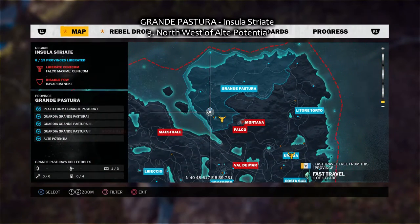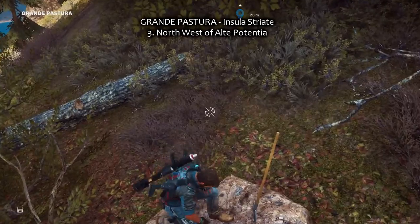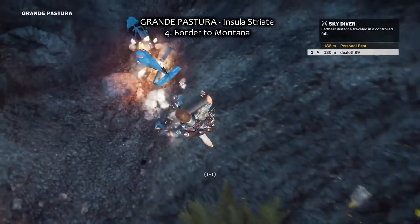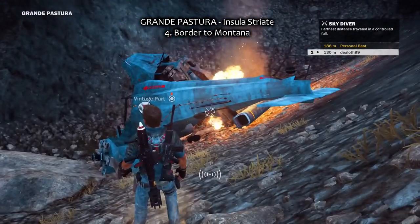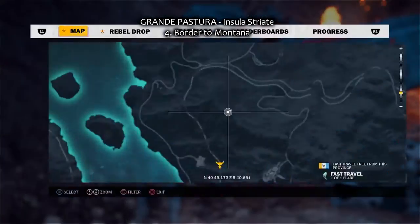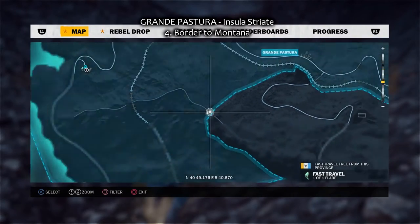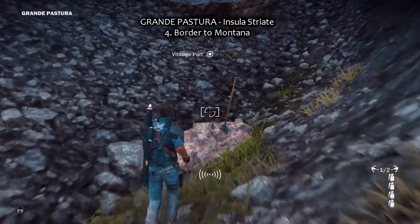So let's continue. Grande Pastura — the third vintage part is here. And the fourth, right underneath the crashed helicopter. I'll get rid of the parts first. That's it, right here, at the border to Montana. There it is.